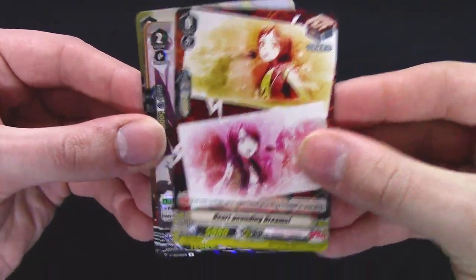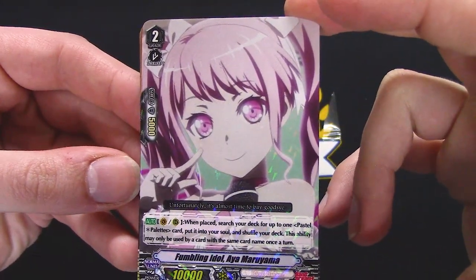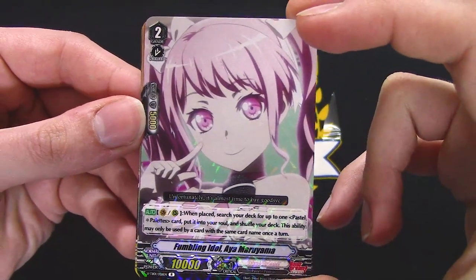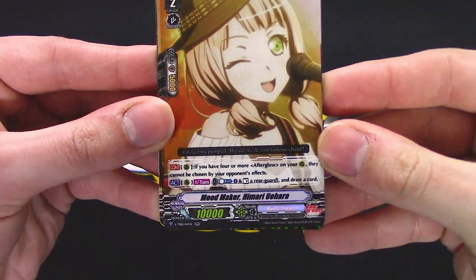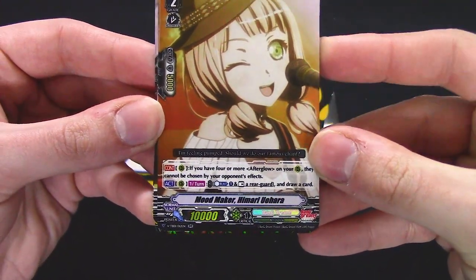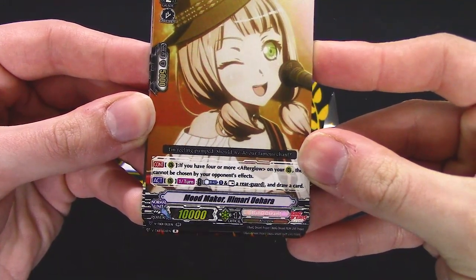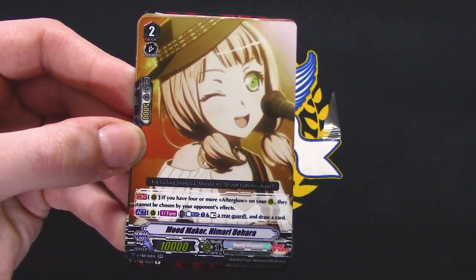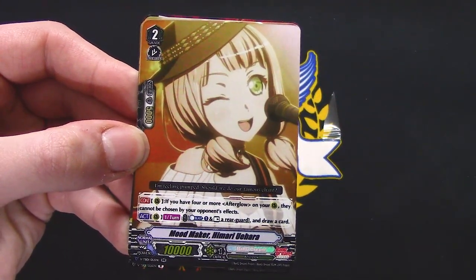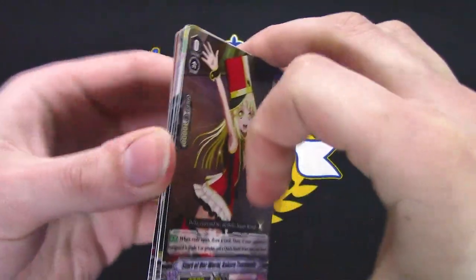'How Pounding Dreams' — you can include up to eight copies in your deck. When placed, search your deck for up to one Pastel Palettes card, put into your soul, and shuffle your deck. Some resting stuff — double R. If you have four or more Afterglows, they cannot be chosen by card effects. Oh, that's funny. Another one — when in rest area guard, draw a card, so it gets over lock. Nice.